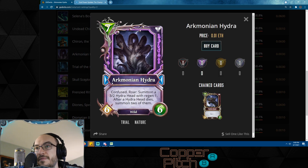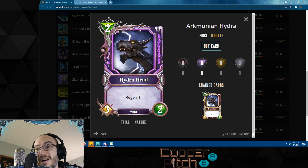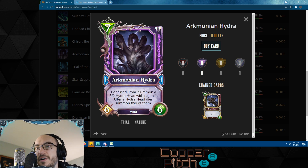Archimodian Hydra is just an awesome fun card — it's my favorite card from the set. It's kind of a win-more card; you need to play it on an emptier board. Its roar: summon a 3/2 Hydra Head with regen 1. After a Hydra Head dies, summon two of them — so if it dies you get two Hydra Heads, if those die you get four, and it just spirals out of control. It's wild so it has wild synergies, and it's confused for confused synergies as well — just an awesome fun card, I highly recommend this one.